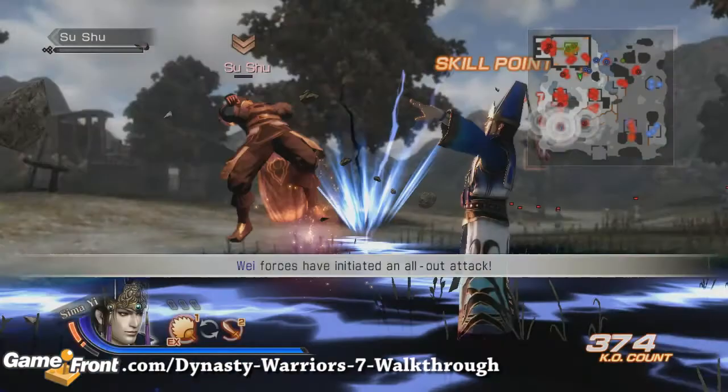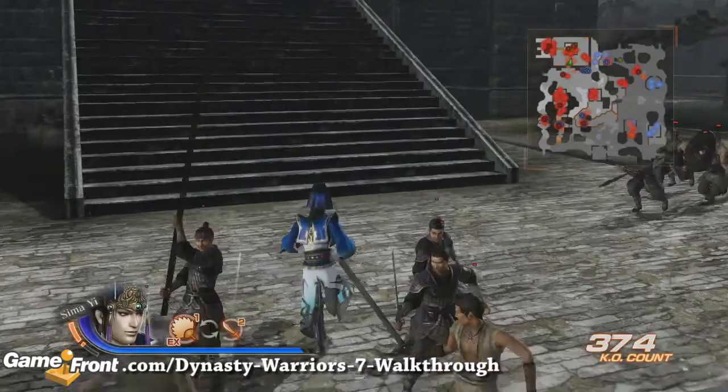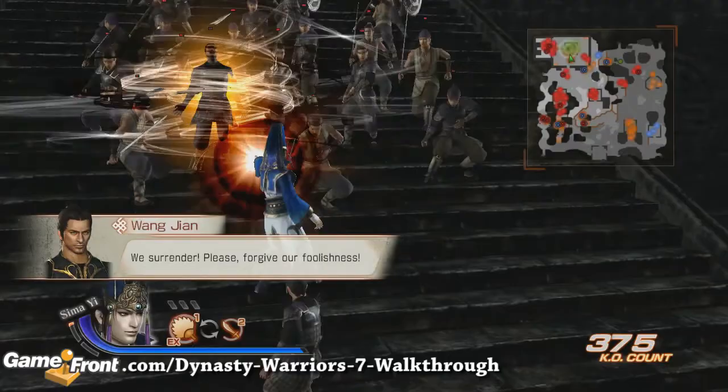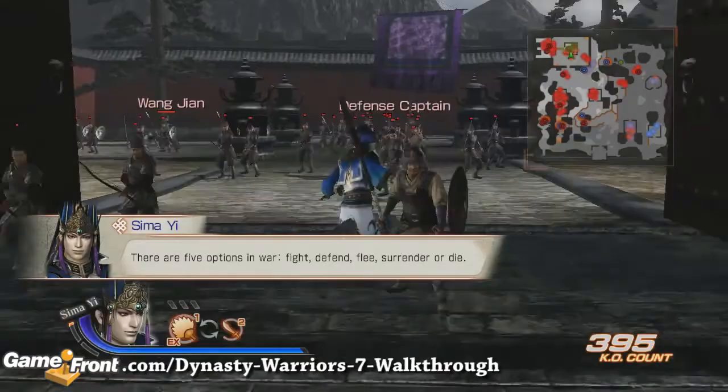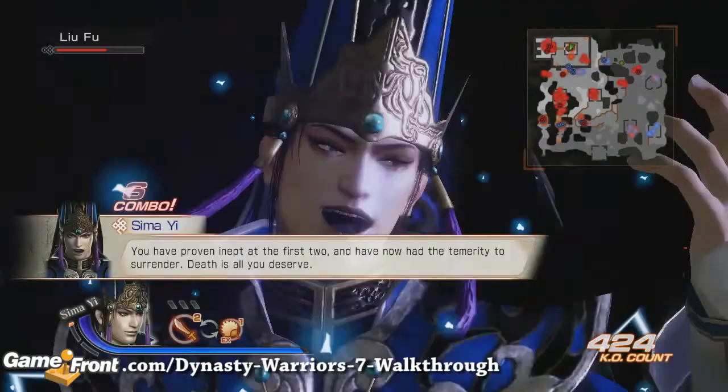Prepare to be exterminated! Please surrender! Please forgive our foolishness! There are five options in war: fight, defend, flee, surrender, or die. You have proven incapable of the first two, and have now had the temerity to surrender. Death is all you deserve.